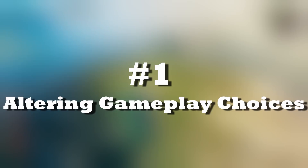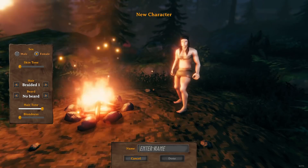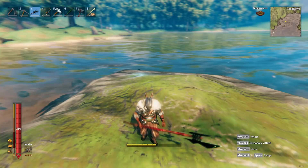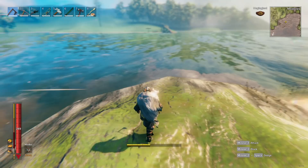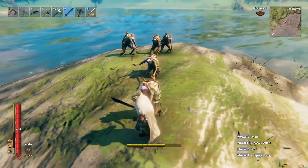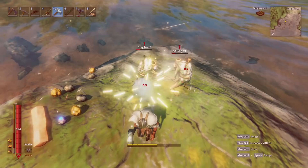Number one: altering gameplay choices. Valheim might not be an RPG, but there are a few things you can do to progress differently. From minor things like picking a character of the opposite sex and giving your character a completely different look, to things that will actively change the way you play the game. A good example is using weapons you didn't use the first time around. A lot of weapons have a different type of attack and a unique secondary attack. So let's say you used the mace almost exclusively the first time — this time maybe try the atgeir, the sword, the knife, the axe, or even the harpoon.